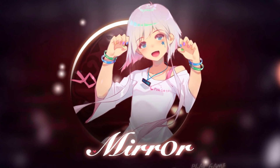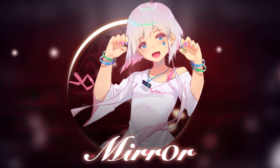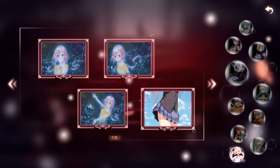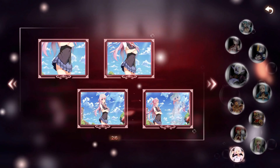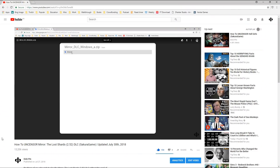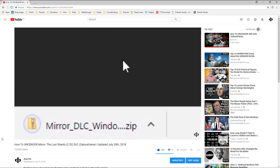Today I'm going to show you how to make Xiao Yang, the sister cyborg, come by achieving 100% in the sex scene. I'll have my version of the game censored by default, but if you haven't uncensored your DLC for Mirror, you need to check out my How to Uncensored Mirror: The Lost Shards video.